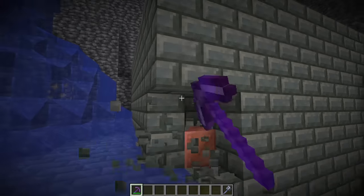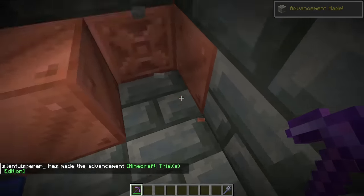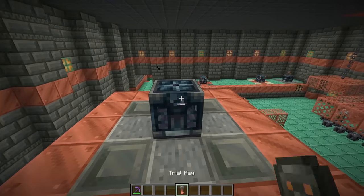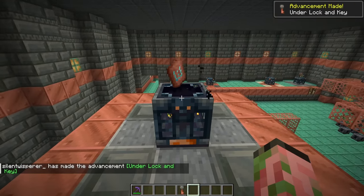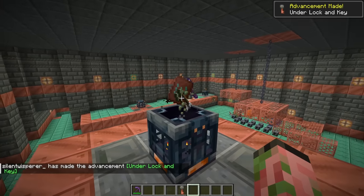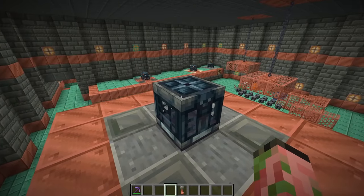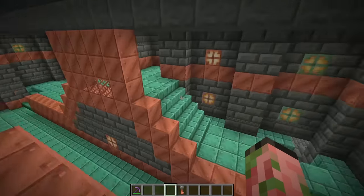The first one is just to simply enter a trial chamber. As you can see, I'm outside of it right now, and as soon as we actually get inside the structure, we get 'Minecraft Trials Edition.' The next one is 'Under Lock and Key' — if you unlock a vault using a trial key, you will get this one. We got an armor trim on the first try — you know how rare that is? That was all the luck I'm ever gonna get for these armor trims.